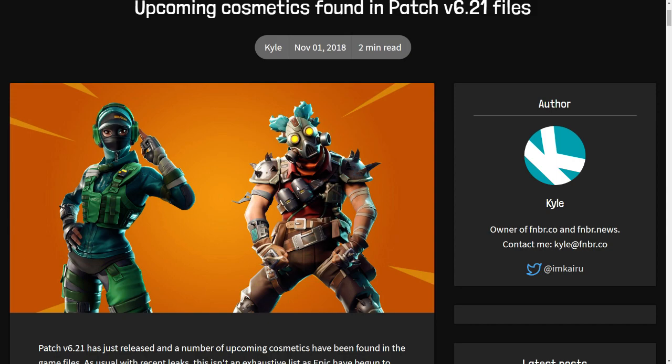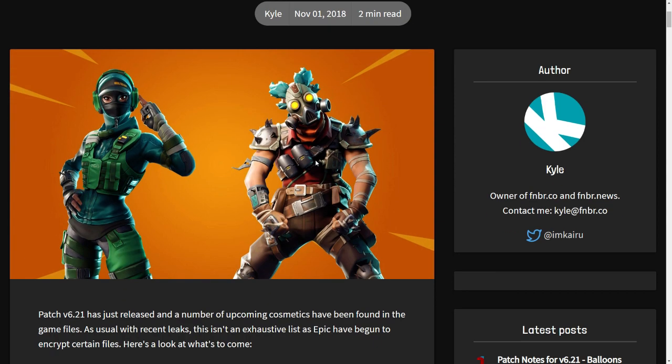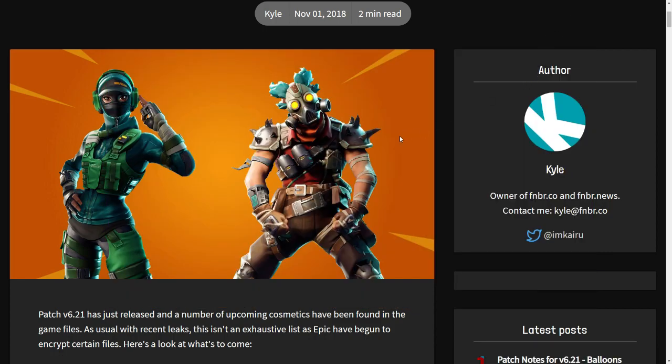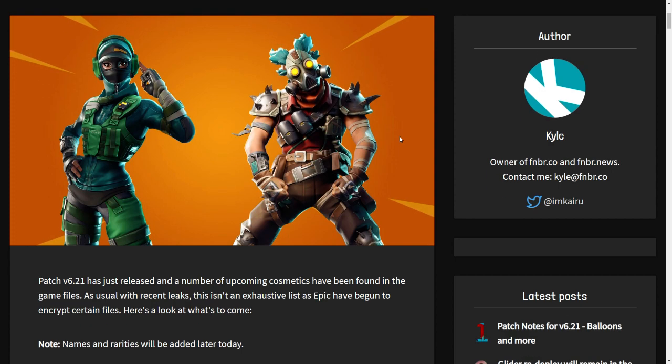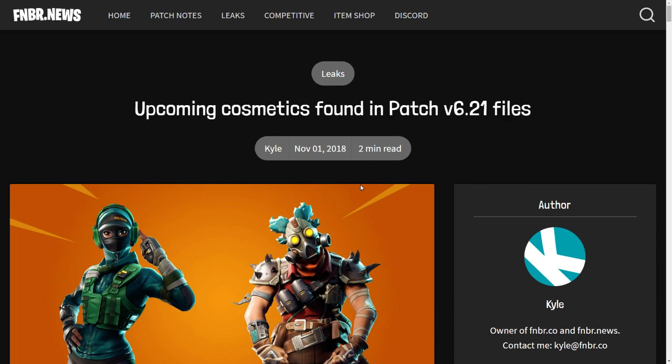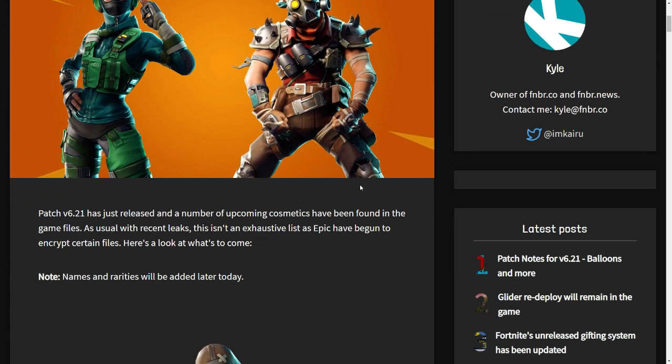As you can see, the game is updating currently, the servers are offline. Every time Epic Games updates the game, somebody manages to download the update really quickly and check the files added in the update and leak the new skins. They usually pop up on a website called fortnite news.com, so that's the website we're looking at.